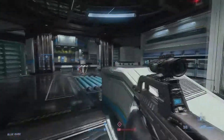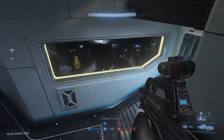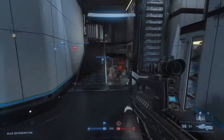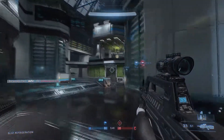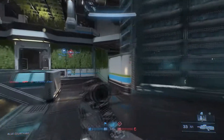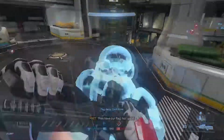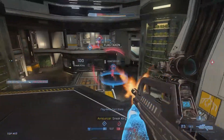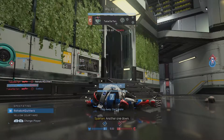The same thing goes in Oddball. The objective is to hold the ball, but countless times I find teammates running to the total opposite side of the map from our teammate holding the ball. Not only is that teammate unable to help defend the ball, but then once the ball carrier and the other teammates die, they are going to spawn with that teammate across the entire map from the objective.